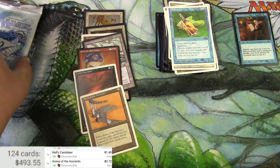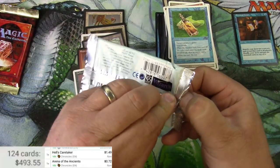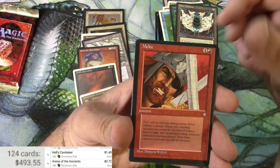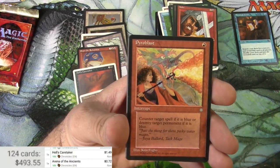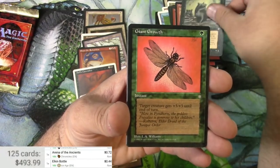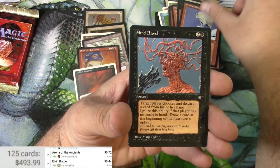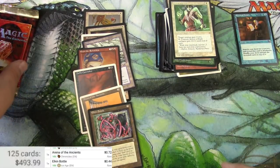Fantastic — alright, moving on to Ice Age. Hurricane again, Onyx Talisman, Melee. Elkin Bottle — I believe that is a rare — Pyroblast: 44 cents. The Rats, Imposing Visage — that's gnarly — Armor of Faith. There we go.